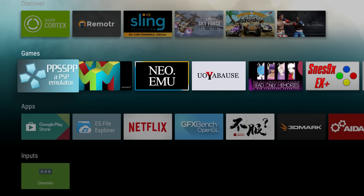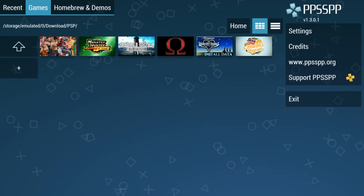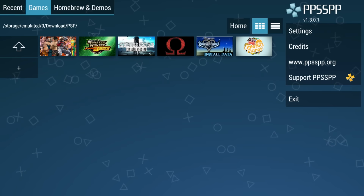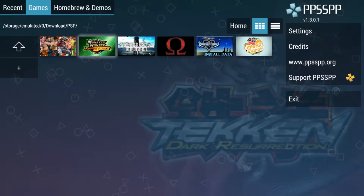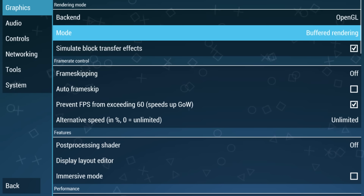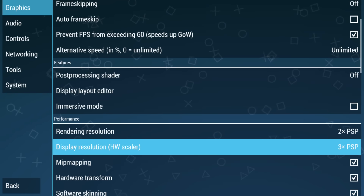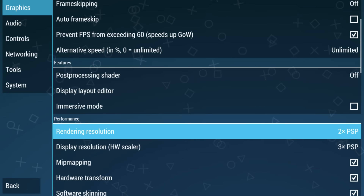Hey, what's going on guys? It's ETA Prime back here again. Today I am back with the Razor Forge and we're going to be testing out some PSP games. I'm using PPSSPP 1.3.0.1. Now we'll go to my settings and I'll show you what I'm using here. We have OpenGL, Buffered Rendering, Frame Skip is off, and I am sitting at the rendering resolution of 2x.